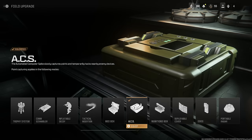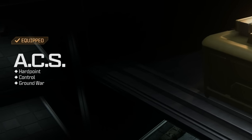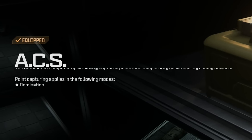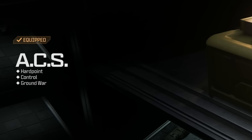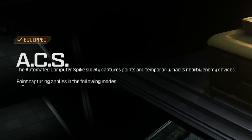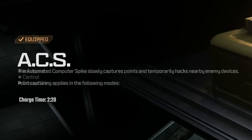The in-game description describes the ACS as a field upgrade which slowly captures points in domination, hardpoint, control and ground war, and temporarily hacks nearby enemy devices. The ACS has a slow charge time of 2 minutes and 20 seconds, which can be reduced by getting kills or earning score.